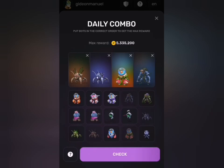If this arrangement is correct — meaning each card forms 25% of today's combo, so 25 + 25 + 25 + 25 = 100% — we'll receive exactly 5.3 million as our daily combo reward. Otherwise, if one card is wrong, we'd only have 75% correct and receive only 75% of the coins.